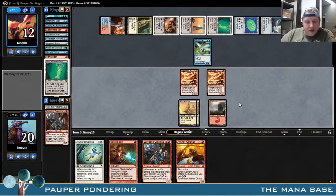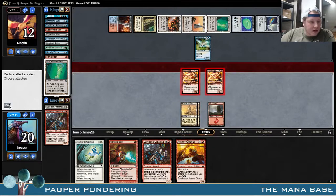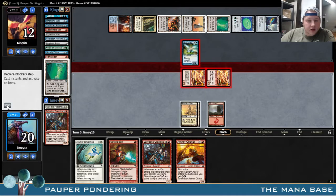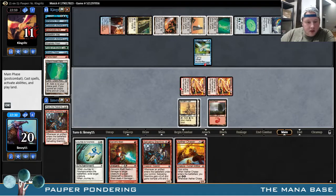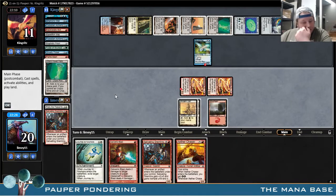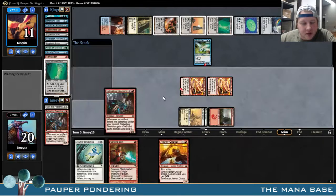So we definitely just attack here. We'll just play Salivating Gremlins, I think. Maybe we just play Aether Chaser here. No, it's probably just Salivating Gremlins. If we draw into the land, then we get to go Aether Chaser plus Journey to Nowhere next turn. Yeah, it's probably just Salivating Gremlins — uses our mana a little better too.